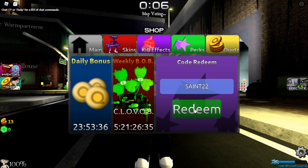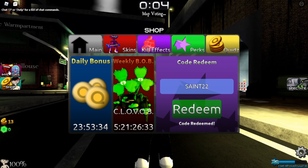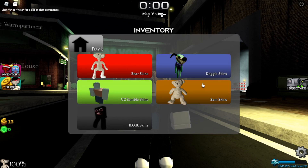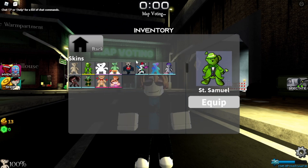So the code is Saint 2020. And if you do it, as you can see, code redeemed for you — it's gonna say something like that. We get a new Sam skin, it is the Saint Samuel, and this is actually the first ever promo Sam skin, which is very cool and it's actually a pretty good one.